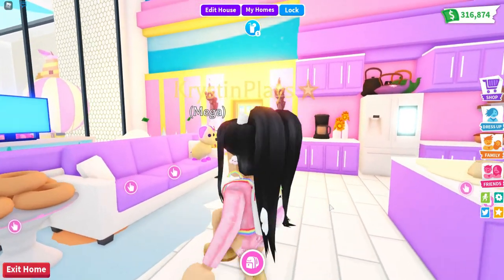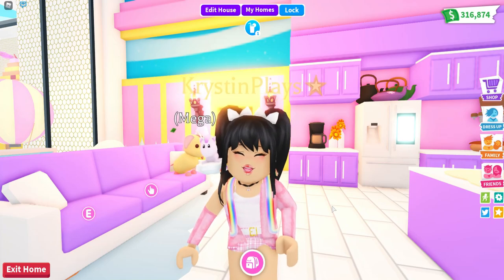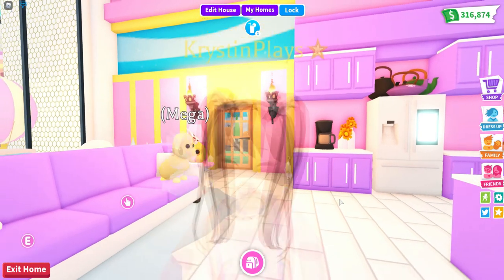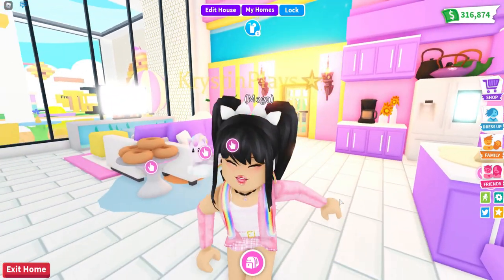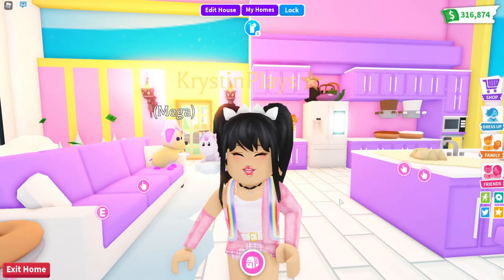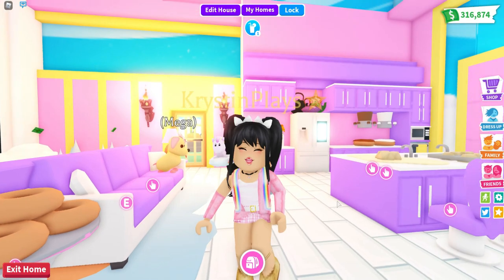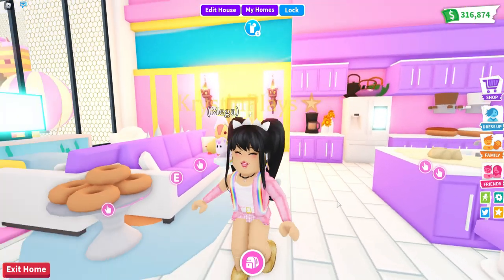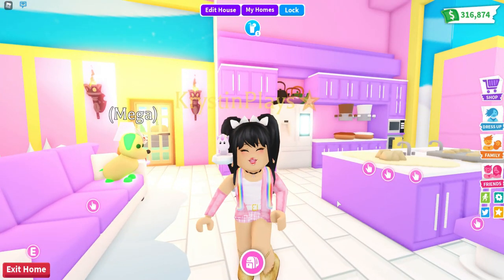Some of the things I definitely think need to be added into Adopt Me is multiple pets. I feel like we need to have at least two pets trail behind us, but honestly three or four would be amazing — especially four, because it takes four to make a neon. So I feel like we should be able to equip four pets at the same time.